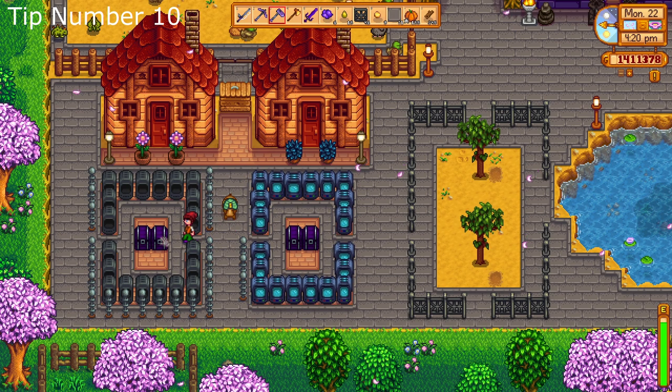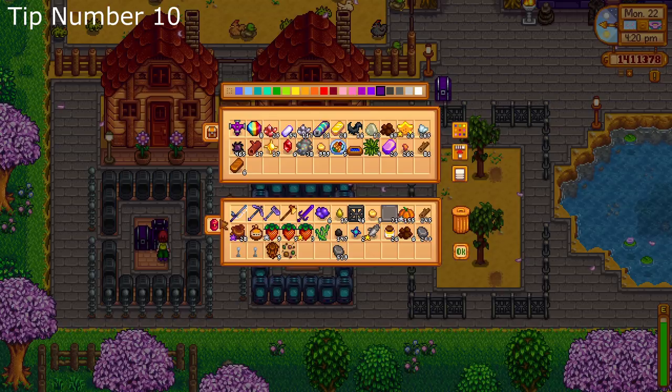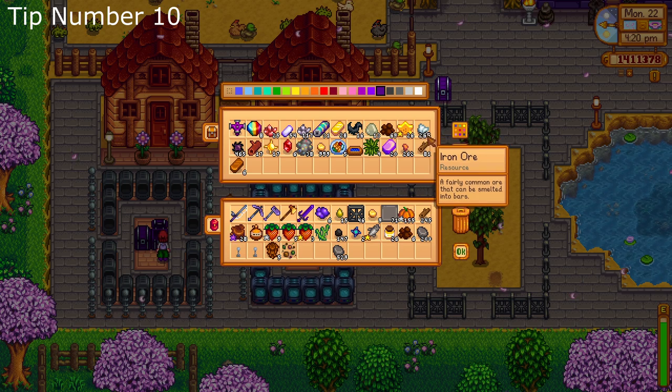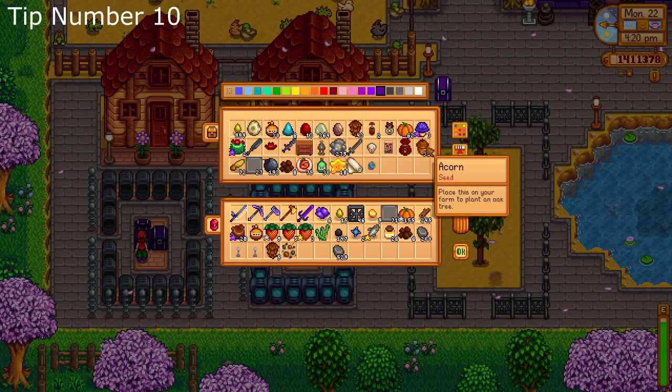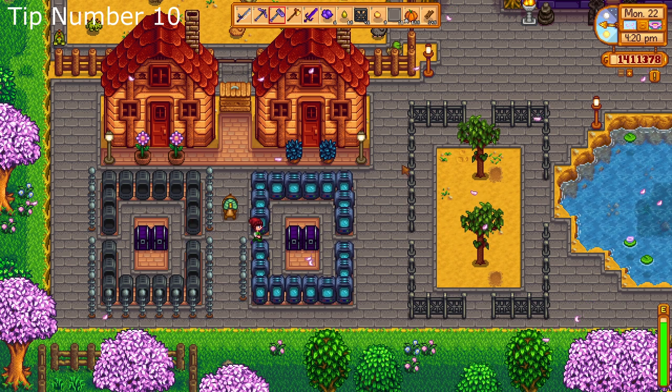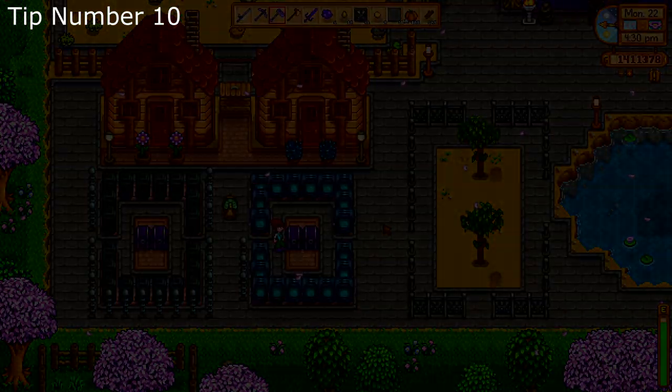Number ten: organize your items. Some people, especially me, have a problem with keeping items I don't need at all or don't need anymore. Sell them or just trash them if the value isn't there. I like to keep chests for ores and materials, plants and furniture, aesthetic materials, farm lights, etc.